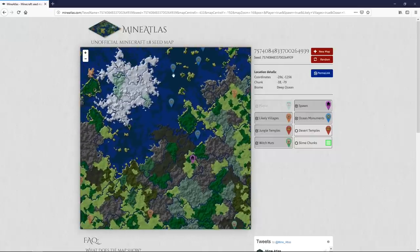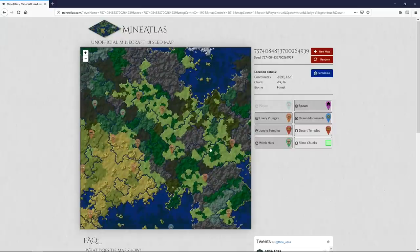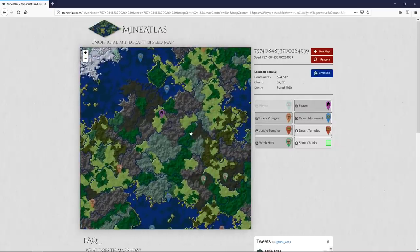There are chances of ocean monuments all over the place. There are two villages within reasonable walking distance. As you mouse around, the coordinates in the Location Details section update, so you can see exactly where to travel. One village has coordinates of 824, -872, and another in the opposite direction at -712, 1192. Villages typically appear in plains and deserts. That's likely to change in the next update which is focused on villages — we might see them in forests and jungles too.